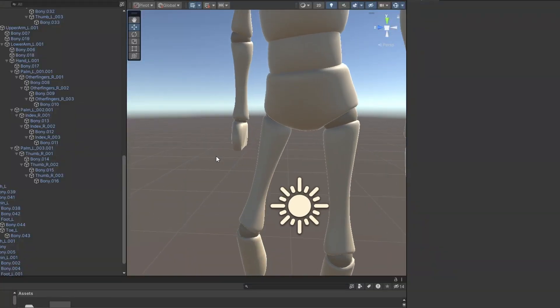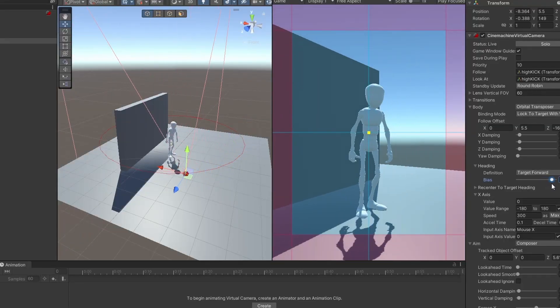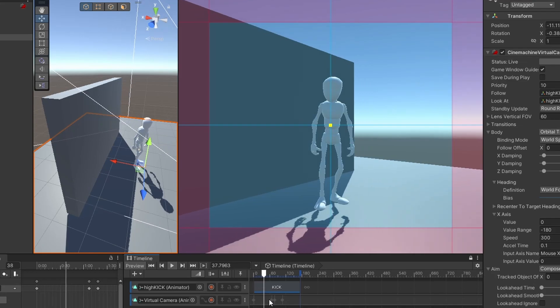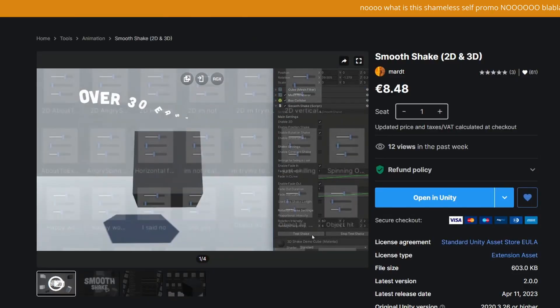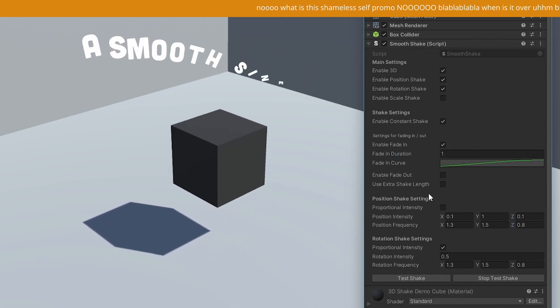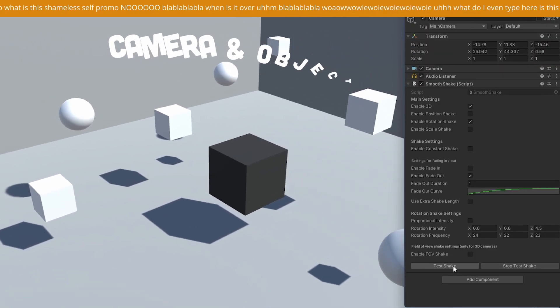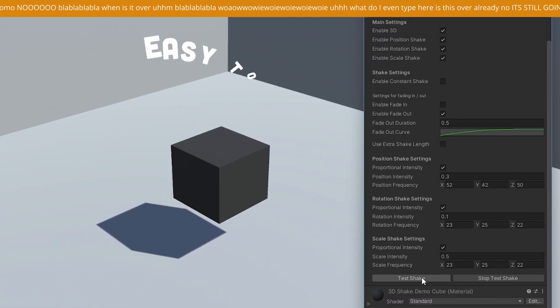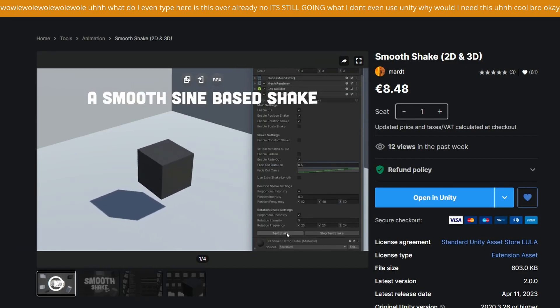I finally imported the animation into a new Unity project. I added a wall for the guy to kick, added an orbit camera with Cinemachine for easy camera movement, and made a simple camera animation. Then I added slow motion right at the moment of impact. Then it was time for camera shake — I used Smooth Shake, a tool I made for camera and object shakes in Unity. I just released Smooth Shake 2.0, a completely overhauled version with runtime editing, animation curve skill shake, FOV shake, and finally Cinemachine compatibility.